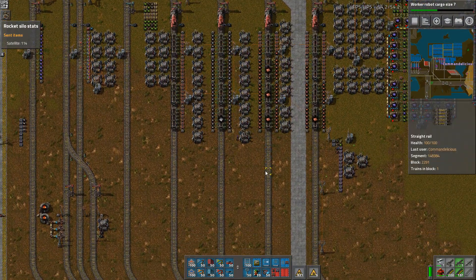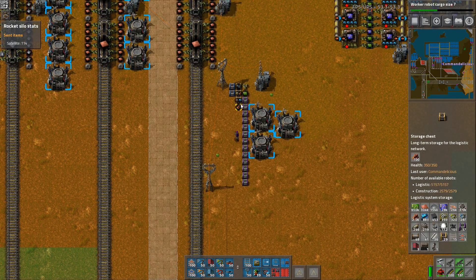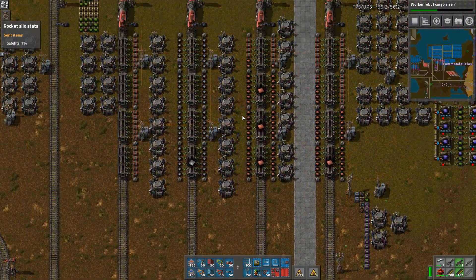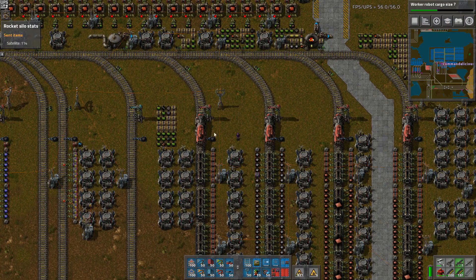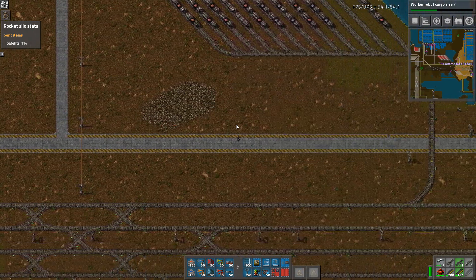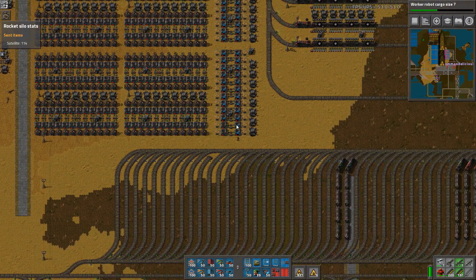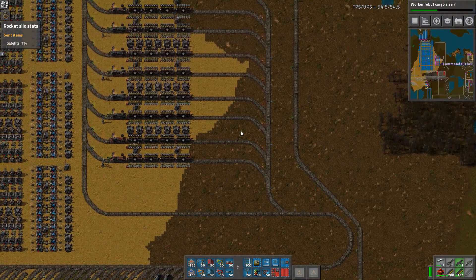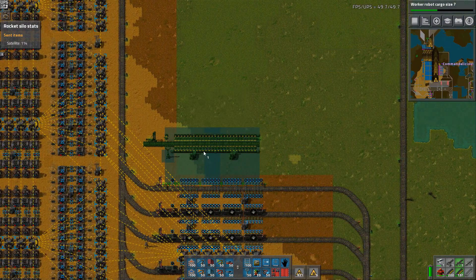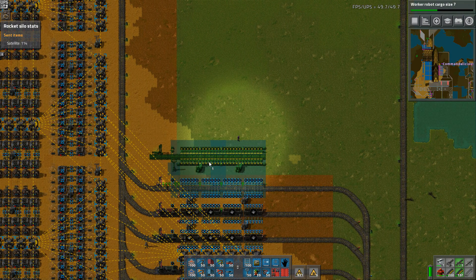Oh hi — I still have factories! That's nice. Speed modules and stuff — they have no plastic. I never replaced the plastic station. That's the next on the list I guess. I still have my list I'm working from. It's really easy to just add a few stations here to this robot network thing.